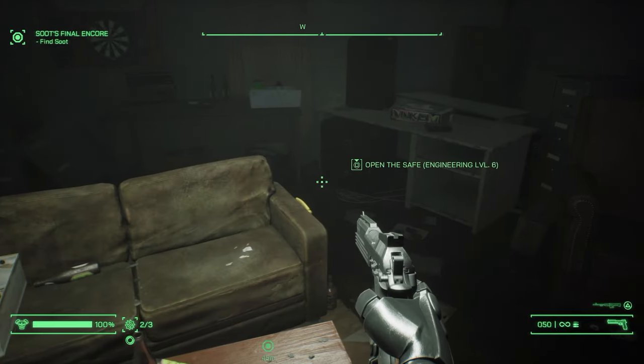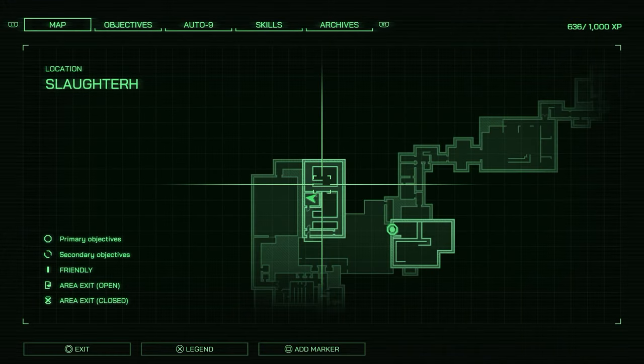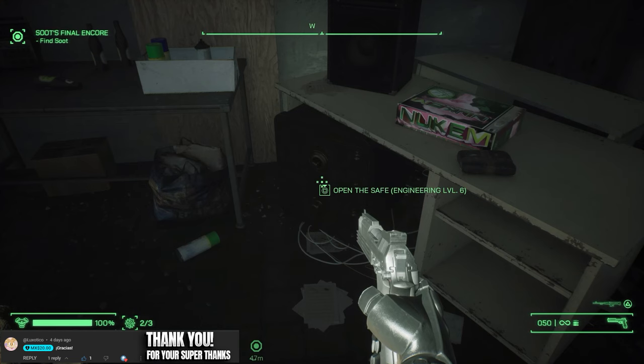What's up guys, it's Smith here from GamersHeroes.com and today we've got a quick guide for you in Robocop Rogue City on the two safe combinations for the two saves that you can find in the Slaughterhouse maps.